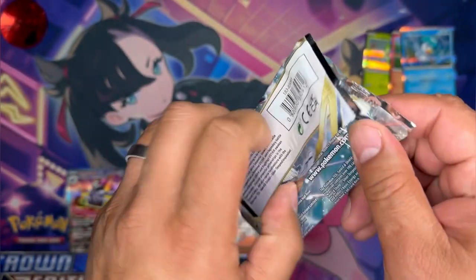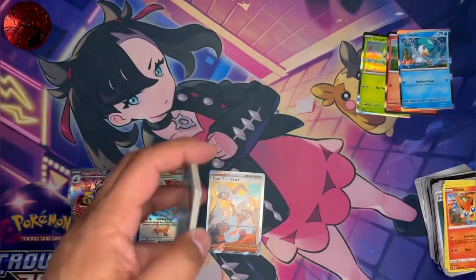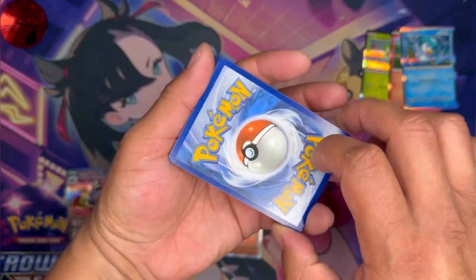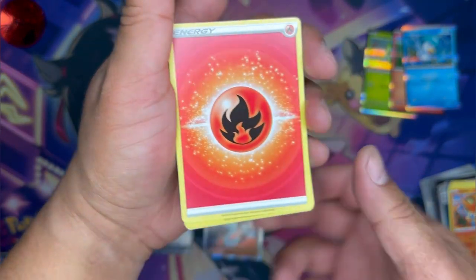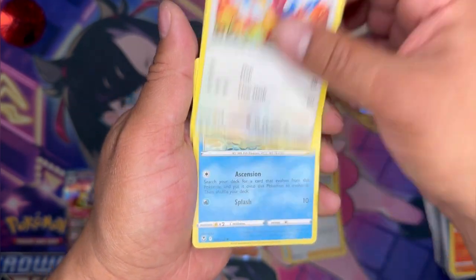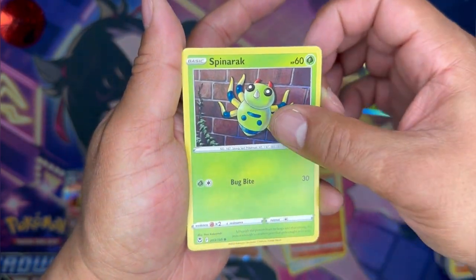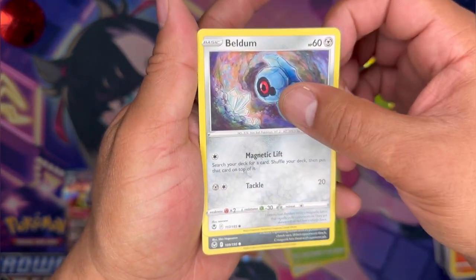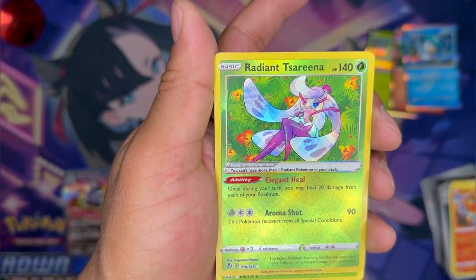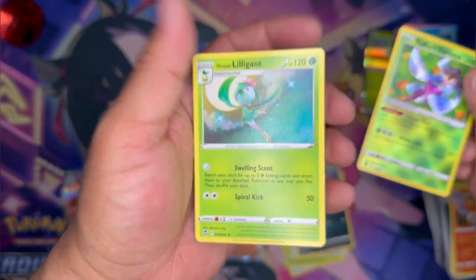At least we got a Full Art Trainer, right? Code card — womp womp womp, of course we get the batch that doesn't have the automatic hits. Let's go: Fire Energy, got the Poncho Lance, Arachn, Phoebus, Finkin, Spinarak, Bildrum, Croconaw. Radiant Serena and a Hisuian Lilligant.